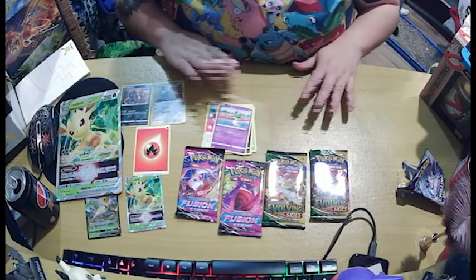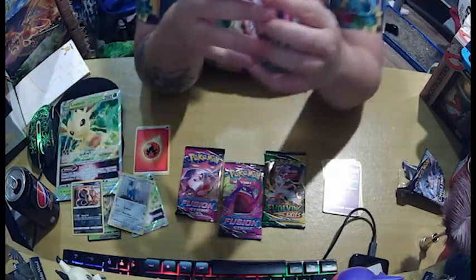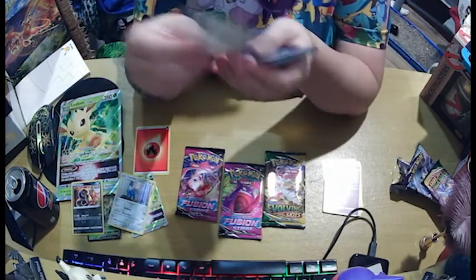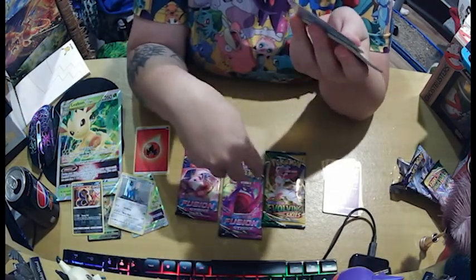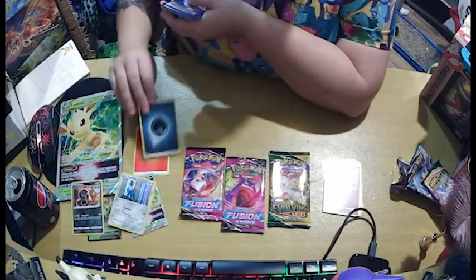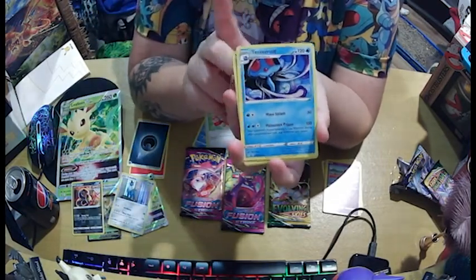Okay so next up let's do this Evolving Skies pack. I'll just move these out of the way. I'm not actually bringing up those codes — I will probably with maybe these two, but the other ones I'm not doing because they're actually going to some kids. Dark energy. Got that one, got it, got it. Don't have it. It's weird that I don't have a Tentacruel.